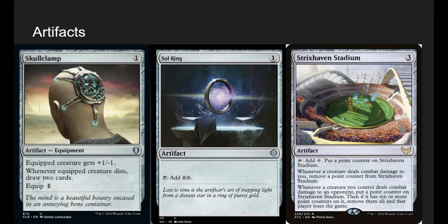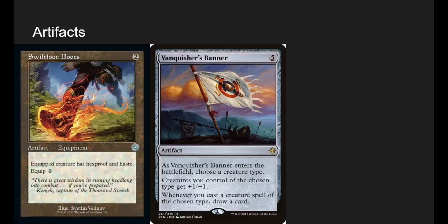Skullclamp: a lot of our guys are 1-1s, so we can pay 1 mana to draw two cards and kill the creature. Sol Ring because it's Sol Ring. Strixhaven Stadium: tap it for a mana and put a counter on it. Whenever we deal combat damage to an opponent, put a counter on it. If it has 10 or more counters, they lose the game. I like it because opponents don't want to block our guys since we can give deathtouch — it's a silly way to make someone lose the game. I like to have a silly alternate win con in my decks, and Strixhaven Stadium is one of my new favorites.